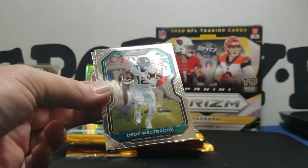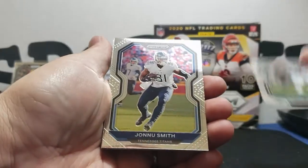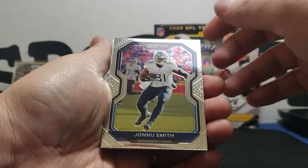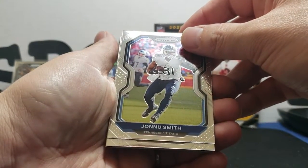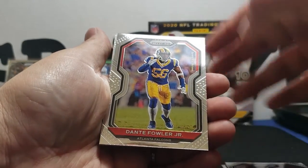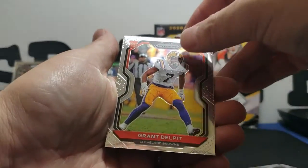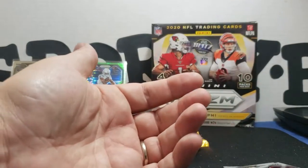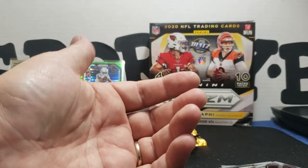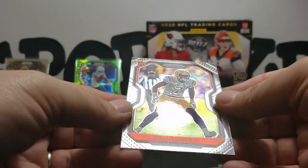Alright, we got a Dade Westbrook base, a John John Newsome base, a Dante Fowler Jr. base, and the rookie is gonna be Grant Delpit. Not the most desirable rookie, but nonetheless — why does that card feel so... it's perfect, is that a... it just feels thicker than the other ones. That's interesting.